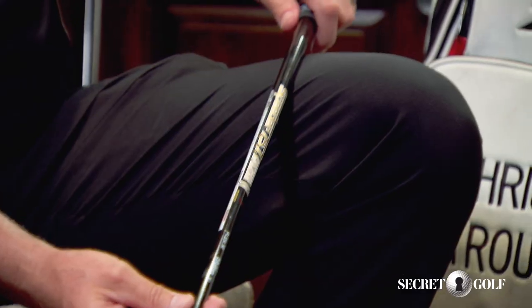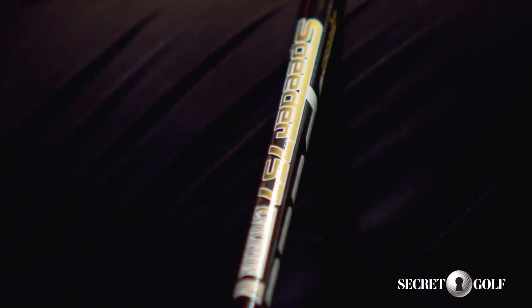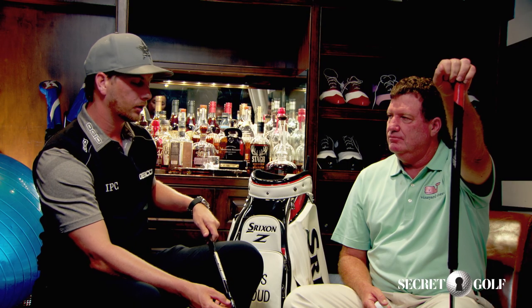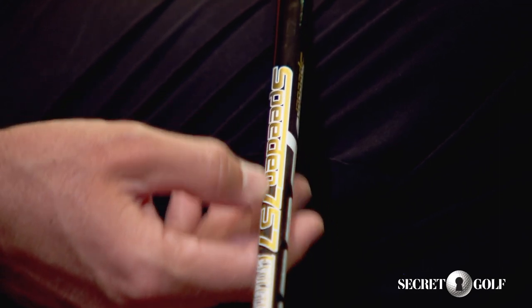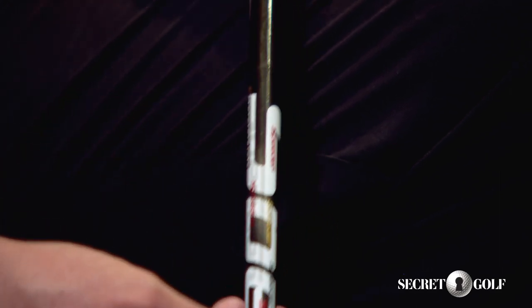What's the shaft in that one? It's a newer Fujikura shaft — they've been making great Speeder shafts for me for years. Fujikura has been one of the greatest companies for driver shafts for a long time. This is an X-Flex, one-inch tip — it's called the Evolution 4, Speeder 757. How many grams? I think it's 70 or 72.